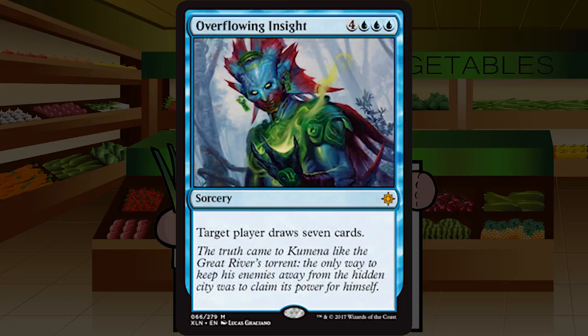Overflowing Insight is four blue blue blue for a mythic sorcery: target player draws seven cards. Funny, but no — this is just a dead card for so long until late in the game, and even then you're spending an entire turn to draw seven cards, some of which will just be lands. I would want to be getting this thing out at least three turns early for it to be impactful in limited. Skipping this. F — I just don't see reliably casting it. For seven mana I need to win the game, not draw seven cards.